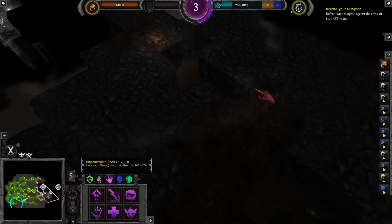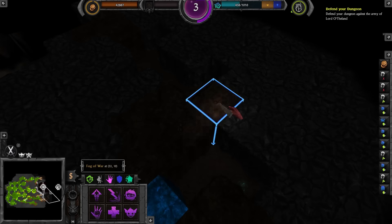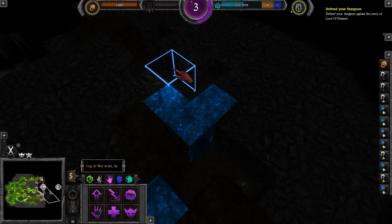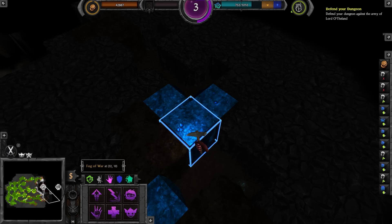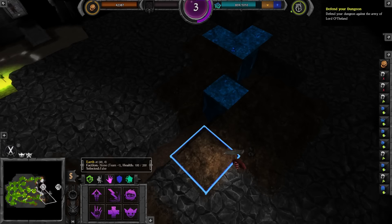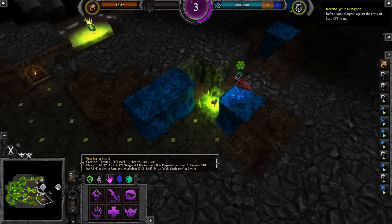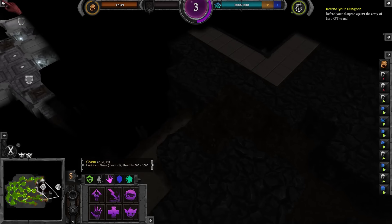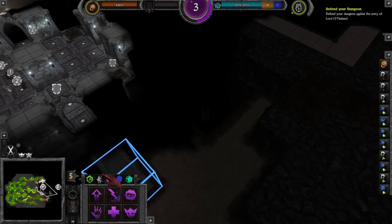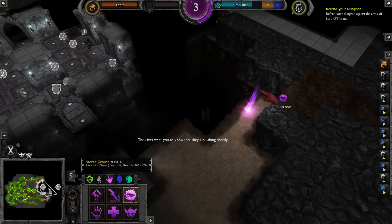That's not too bad — we've got some good choke points there that I can use. Let's get up there. We'll have a Blade Lotus there, maybe a gun there, gun there. We'll have the defense right there. We'll dig our way up just for the sake of it, but let's set a no-expansion area here.